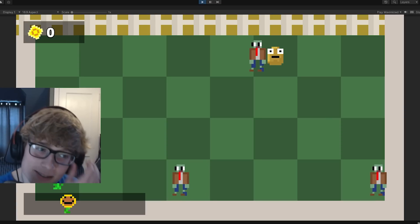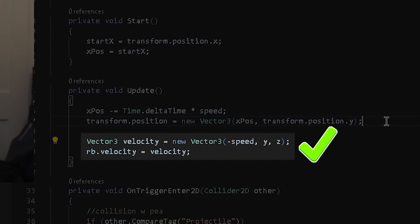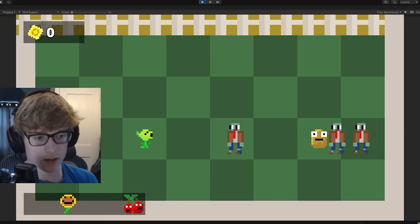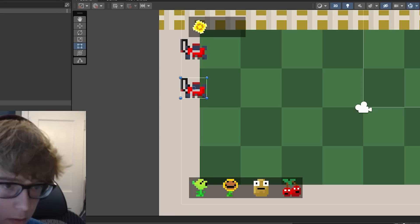The box collider helped so much, but plants still weren't blocking zombies. The real problem was that I wasn't moving the zombie using its rigid body. After I changed that around, everything worked perfectly. I followed this up by making the plants actually able to kill zombies and vice versa.